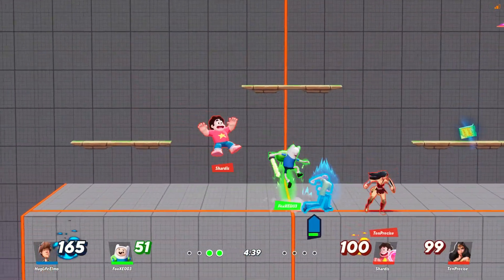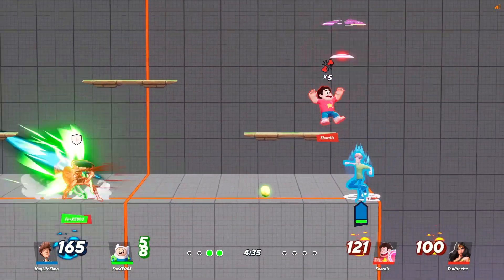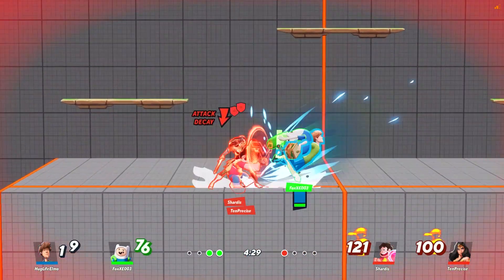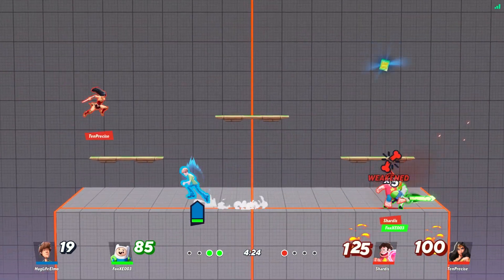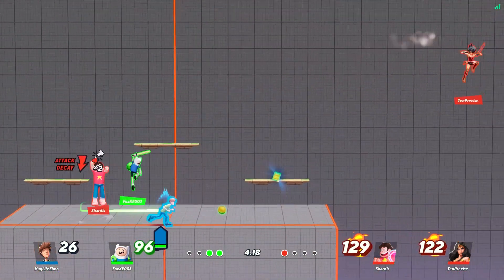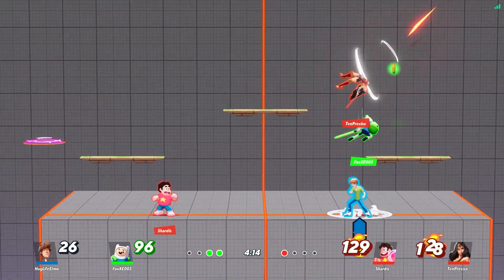Bruisers are the jack of all trades class. They're faster than tanks but heavier than assassins. These are the characters that feel the most like middleweights or light heavyweights in Smash. If you traditionally go for characters like Mario or Captain Falcon, I would absolutely recommend this class. As for the Bruiser I think you should start with, I don't really see a better choice than Shaggy.